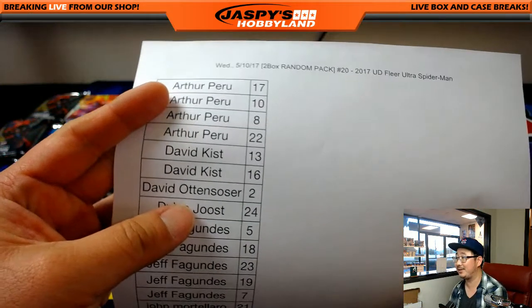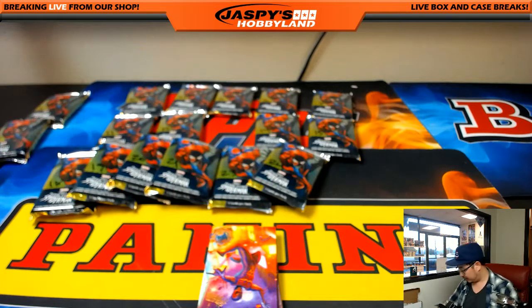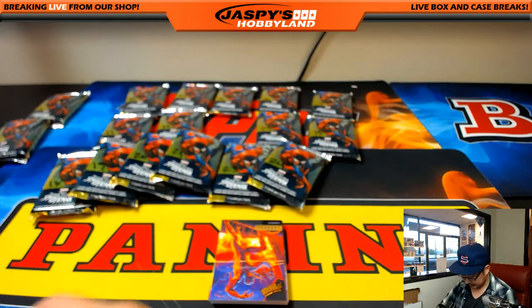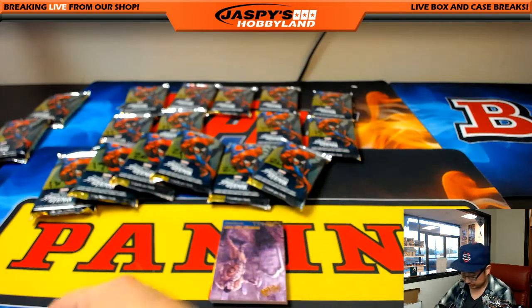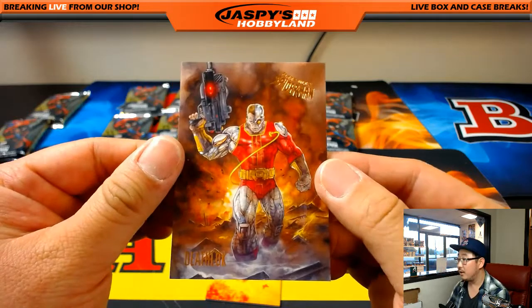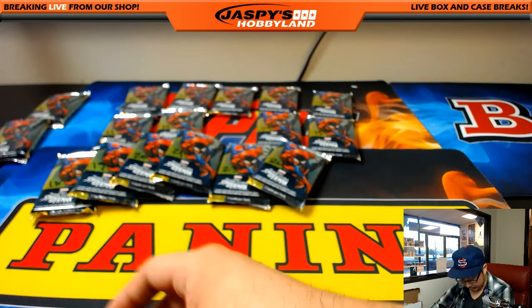Oh, there's your infamous pack two right there, which we saved all the way over here. So this is pack two — apologies for that little mix-up, but we saved it. Spider-Man 2099. We've got Carnage. Craven's Last Hunt. Death Lock. And Humbug — sort of a bug-type character. All right, there you go, David. That was your one pack.